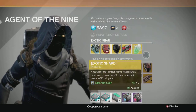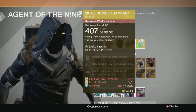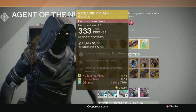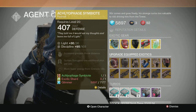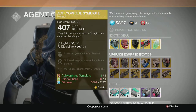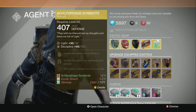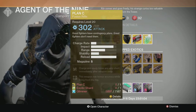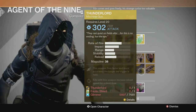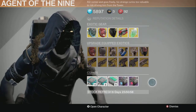Let's see what he's got for upgrades. He has Light Beyond Nemesis, Skull of Dire Ahamkara, No Backup Plans, Crest of Alpha Lupi, Lucky Raspberry, Eccleoface Symbiote Helmet — you can save your coins and just upgrade it if you already have it. Also Bad Juju Upgrade, The Last Word Upgrade, Plan C Upgrade, Pocket Infinity Upgrade, Thunderlord Upgrade, and once again Gjallarhorn Upgrade. A lot of these upgrades have actually been a repeat.